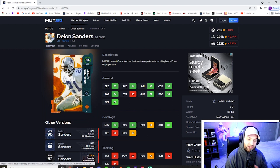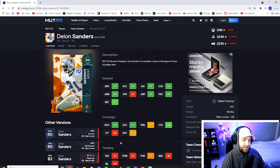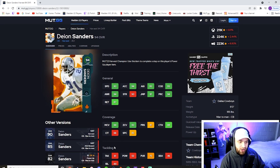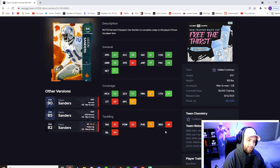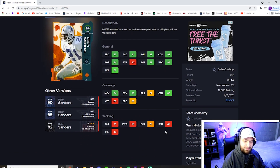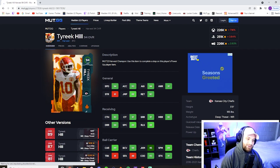Deion is a six-foot corner, not really good in the box, but he's a coverage corner that will lock things down and always seems to play better than his ratings. You can also put him at kick returner — I believe he has a 90-something spin move and juke move as well, so you've got to put him on that returner spot too. At number nine, speaking of those 94-speed wide receivers, we have Tyreek Hill.